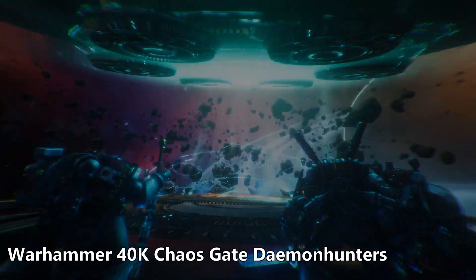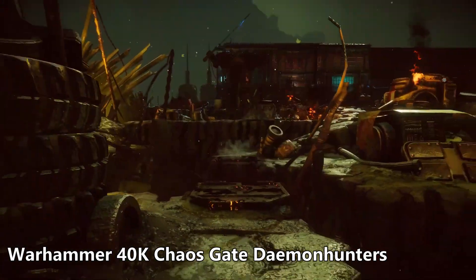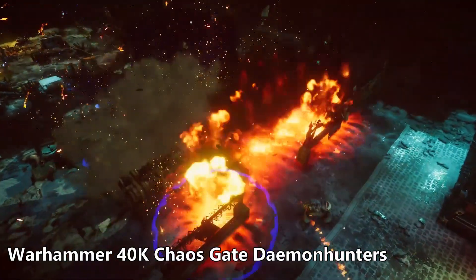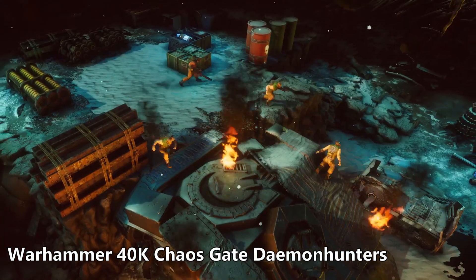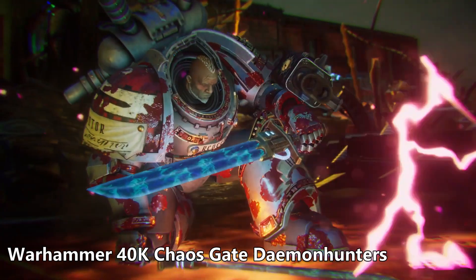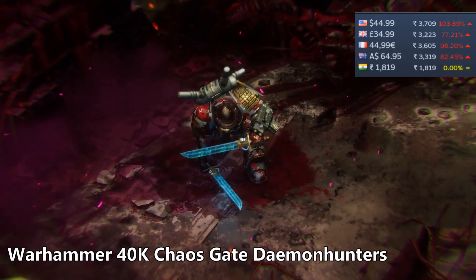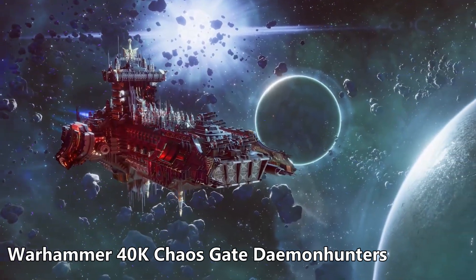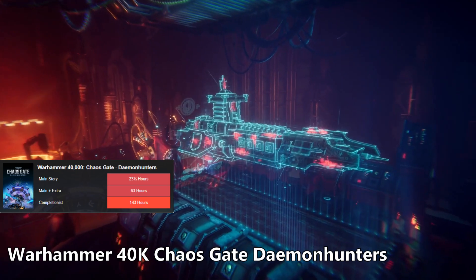Warhammer 40,000: Chaos Gate – Daemonhunters is probably the newest game on this list, released in May of this year. You play as humanity's greatest weapon, the Grey Knights, a very secretive legion of space marines. Manage and command your squad as they fight against the corrupting forces of Chaos. I have played this and it is very good — the music, story, and voice acting are all well done, and the story is written by acclaimed Black Library author Aaron Dembski-Bowden. Reviews are around 78% positive overall and 86% for recent ones. The base price is $45 and sales have only been 15% off so far, so I would recommend waiting for the next big Steam sale. The main story will take around 23 hours while a completionist run will take almost 150 hours.